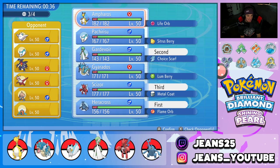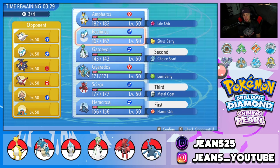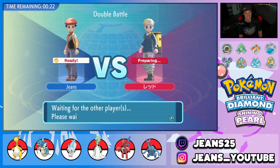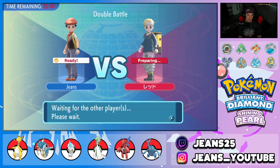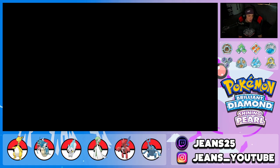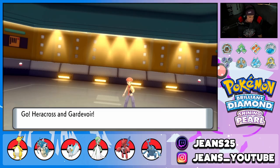Going with Gardevoir and Heracross as the lead, Scizor in the back. Last slot — Gyarados is the better competitive call but I want to win with a little pizzazz, so we're bringing Ampharos. He sends out his lead: Garchomp and Togekiss — beautiful. I can drop a Dazzling Gleam hitting Garchomp regardless, so that's a really solid turn. I'm going to Protect and wait for the Flame Orb to proc so Guts gets rolling.